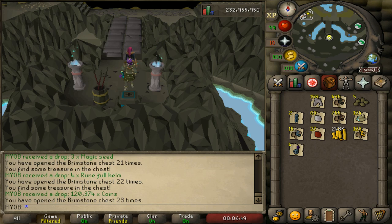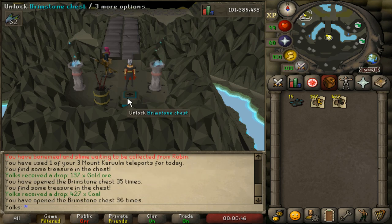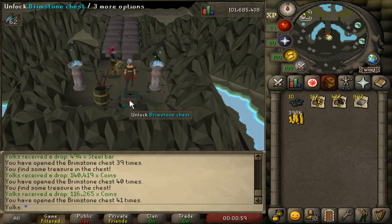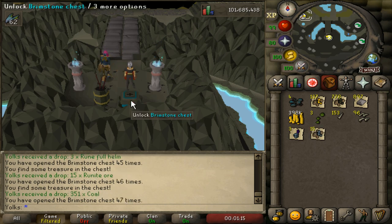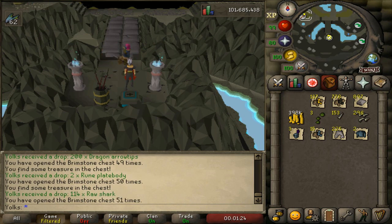Let's go over to the other account and see what we get — let's see if we can get more lucky. On this one: more Gold Ore, 427 Coal, 403 Steel Bars — that's pretty good. 141,000 coins, more Steel Bars — crazy the amount of Steel Bars I'm getting. More coins, 116,000 coins. Three Torstol Seeds, 153 Dragon Arrow Tips — I feel like I'm luckier on this account. More Dragon Arrow Tips, three Rune Full Helms, 15 Rune Ores again, 351 Coal, 111 Raw Sharks, 200 Dragon Arrow Tips. Down to our last two keys: Rune Plate Bodies and 114 Raw Sharks.